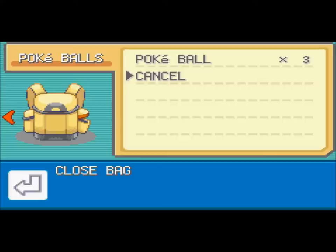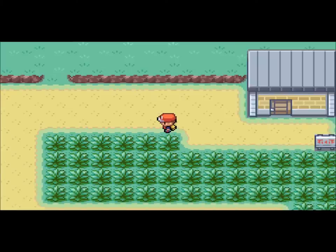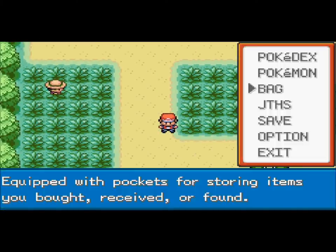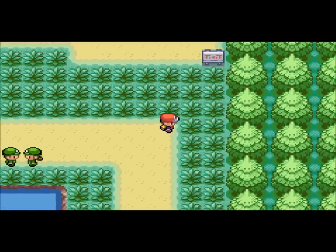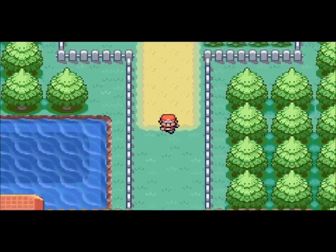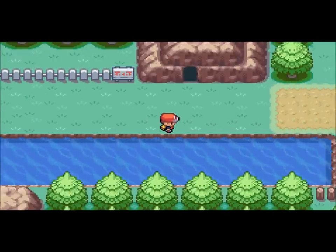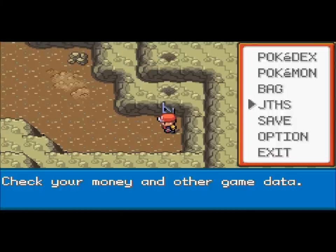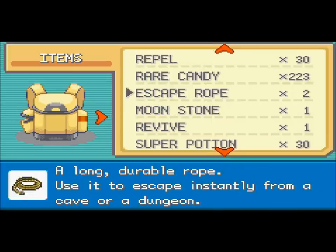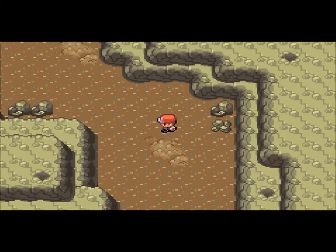Before I found out we needed Flash, I bought some items — some Repels, I've got 30 of them now, and some more Super Potions, I've got 30 of those. I might go back and buy more because I still have 10,066 Poké Dollars. I'm going to use a Repel in here. We're almost out — I can taste it. Repel's Effect wore off and there's a Diglett, level 29.